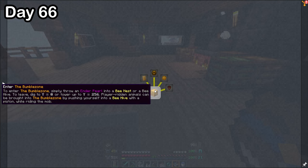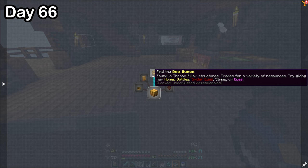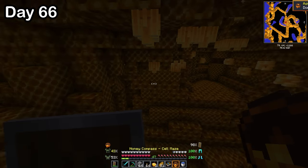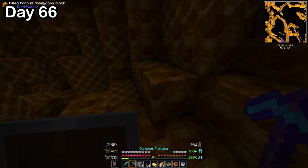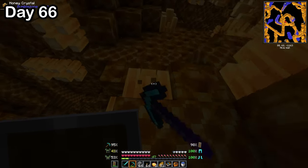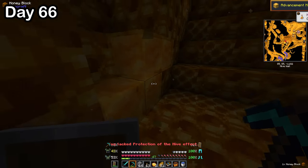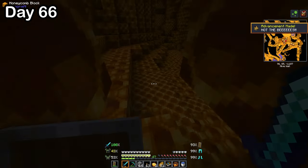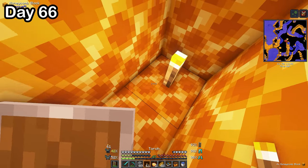On day 66, I looked in my quest book and read about a place called the Bumble Zone — a bee dimension that you get to by throwing an enderpearl at a beehive. It also talked about using honey bottles to trade with someone called the queen bee. So I made some bottles, found a beehive, and threw a pearl in. Once I was in, the quest book gave me a honey compass with the location of the queen bee. It kind of just looked like I was inside a really, really dark beehive. I then made the mistake of breaking honey blocks — doing so aggros hundreds of bees that are inside the hive and sends them to kill me. I ran down the hive and blocked myself in a hole to get away.